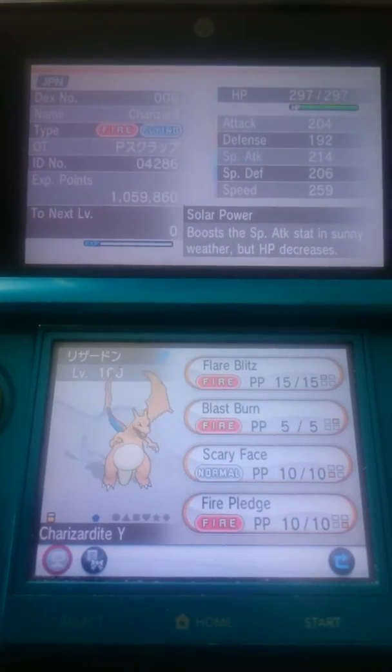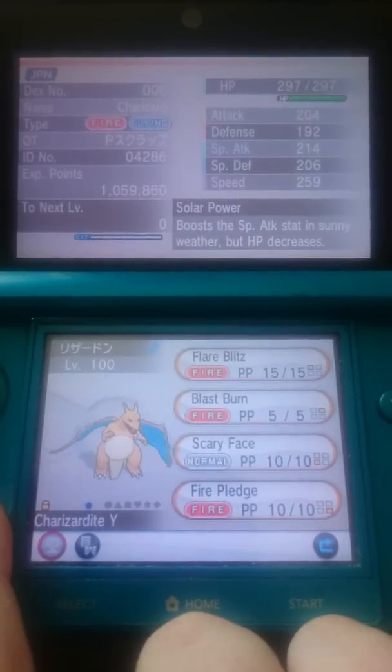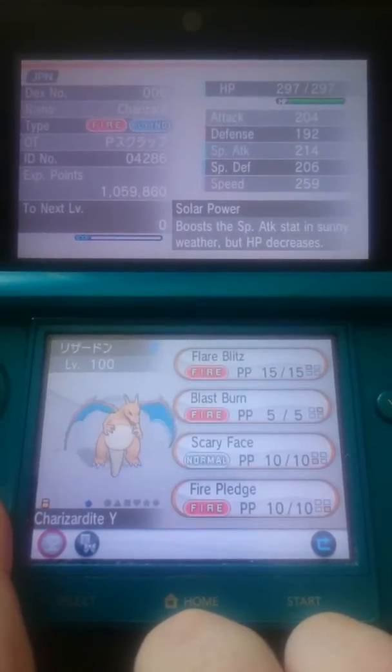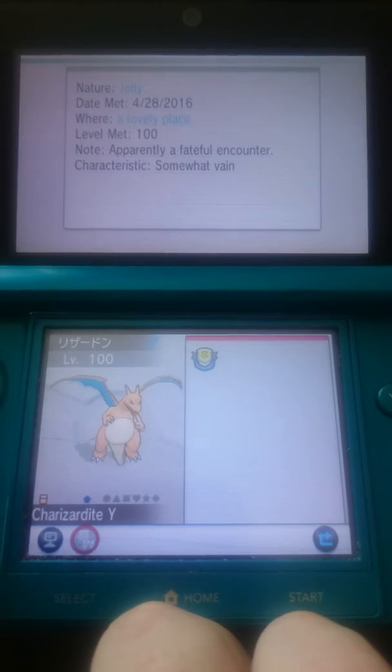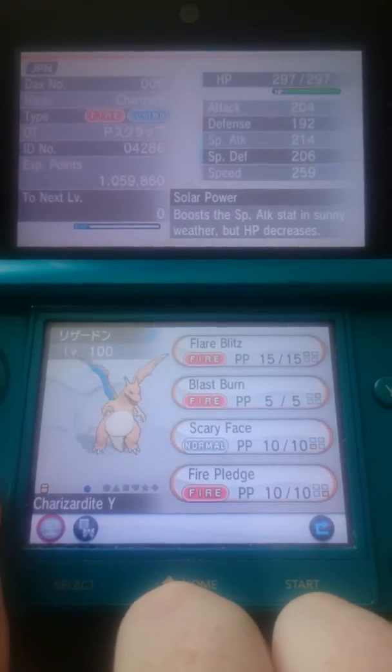Unfortunately this one got released with Charizard Y when I checked the events database, so you don't have to be too bothered — you can simply switch stones if you want, or switch the nature. But I think it would benefit best from jolly due to tough claws from Charizard X.